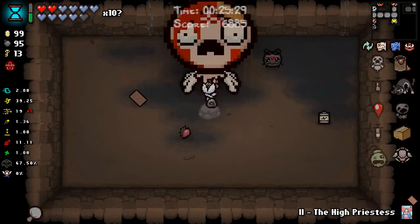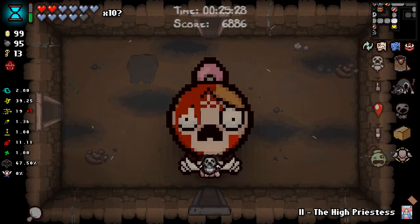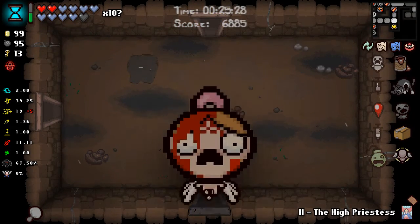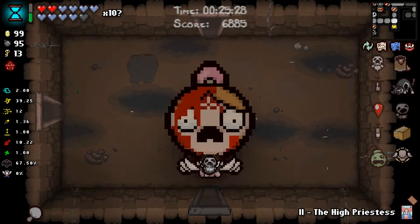What you're seeing right here is me trying to do some Eden's blessing manipulation with the glowing hourglass, so that every time I think up it gives me another three items at the start of the next round. I'm hoping to start with 50 or 100 items, blow out, and keep the run really easy.